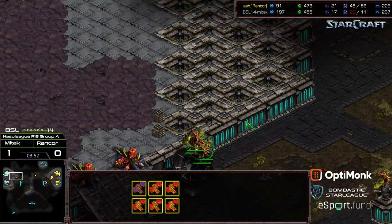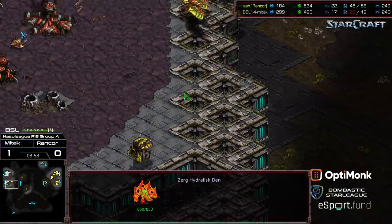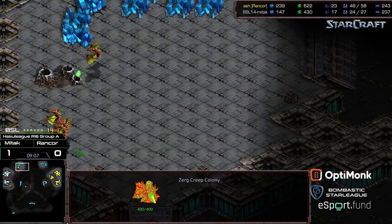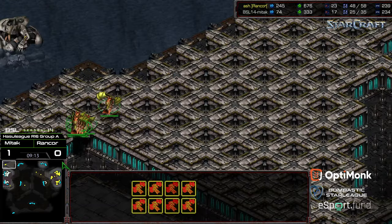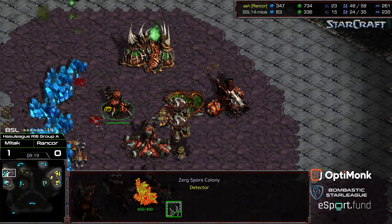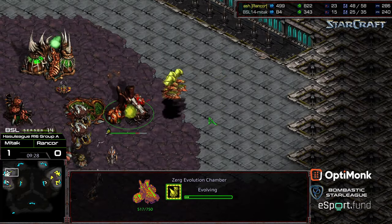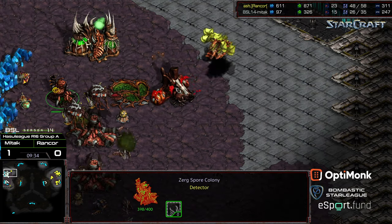Mutalisks now sweeping in, hanging out at the main. Hydralisk Den being produced for Mittak — he wants to try the counter ground force army. But with plus-one weapons, Rancor is going to have too much too quickly and should be able to counter this. Sweeping around, at a certain point they can just pound through the Spore Colonies as well — able to pick off additional drones and ignore Spore Colony damage. Hydralisks starting to filter in but the Bounce Glaive is going all the way to the Spore Colonies sometimes.